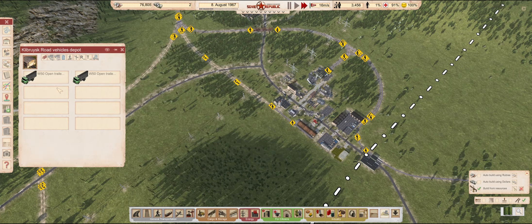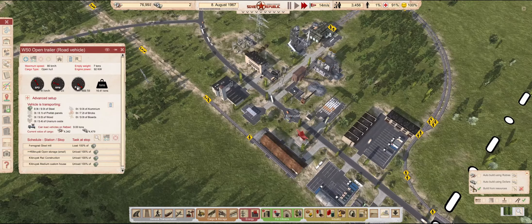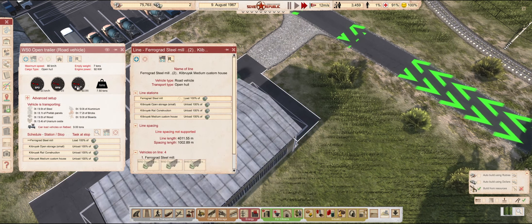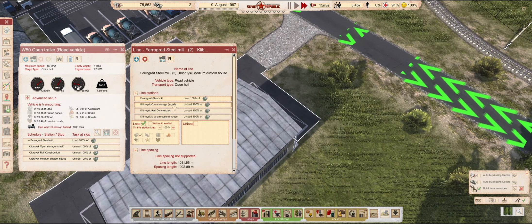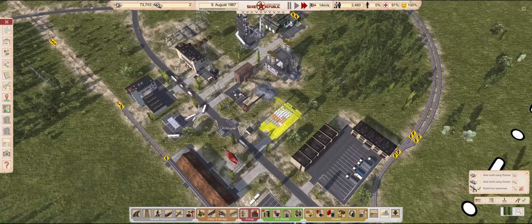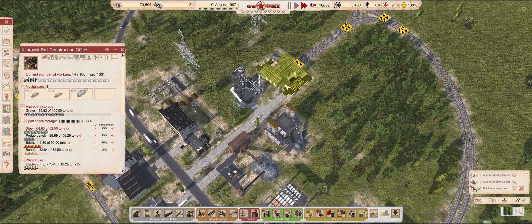Despite not producing any steel for a while now, the mill still has quite a bit left in its stocks, so I think we can safely add a couple more trucks to the distribution line. Not having to pay for steel any longer, and in fact having so much that we are actively selling it, is a pretty big boost to the economy of our republic.